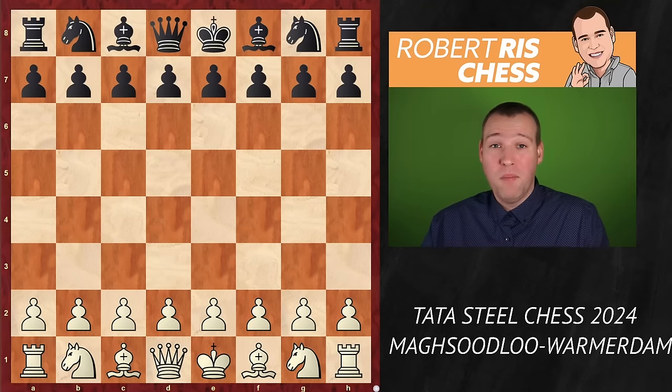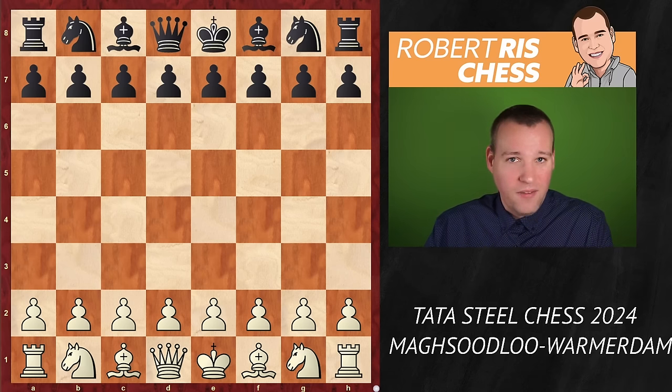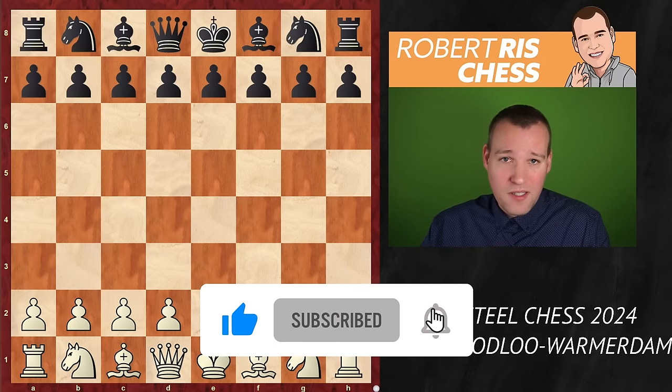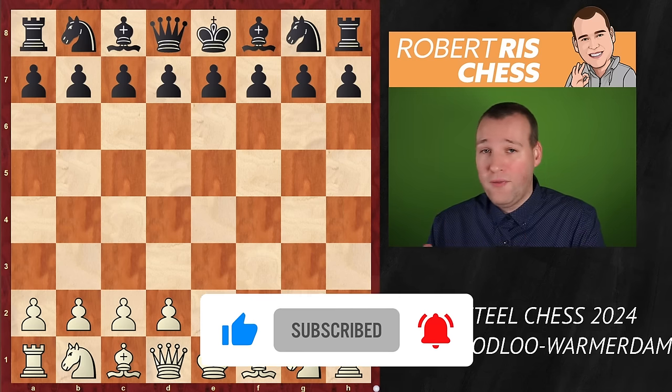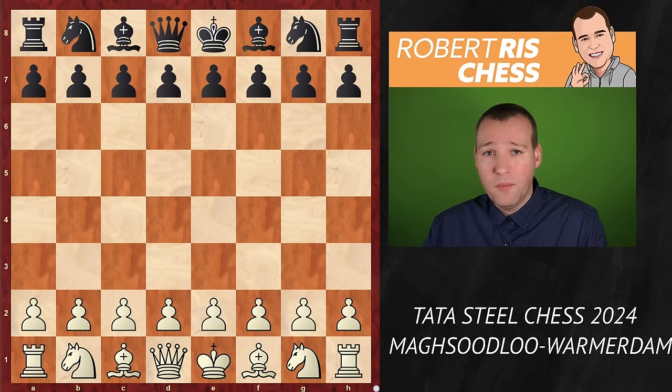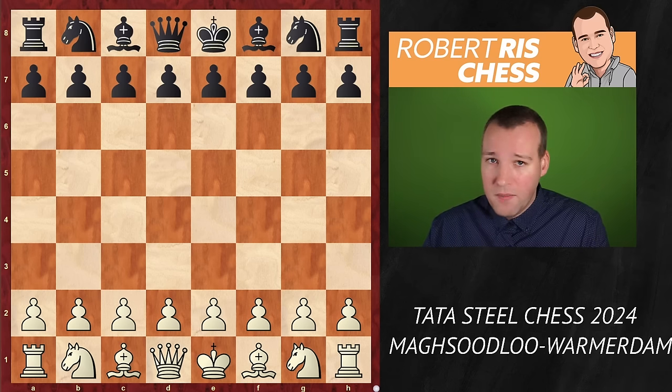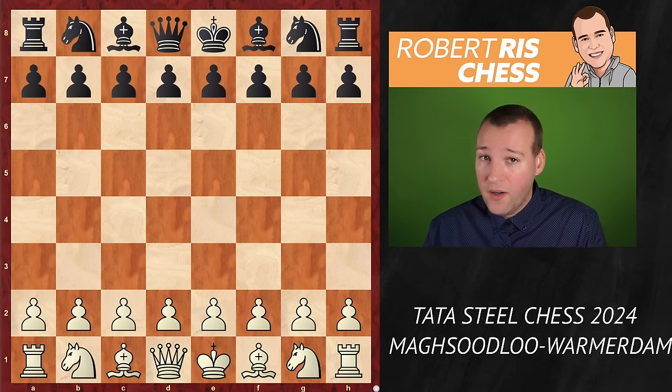In this video I'm going to show you one of the most exciting and dramatic games I have seen recently. It was played in round 9 of the Tata Steel Chess Masters. We are going to look at the game between Parham Mahsoudlu from Iran, number 15 in the world, against my fellow countryman Max Warmerdan, who is playing for the first time in the Masters. So far with 4 out of 8 he's doing very well, while Mahsoudlu is having a hard time with 2.5 out of 8, in last place — but there are no easy games in this event.